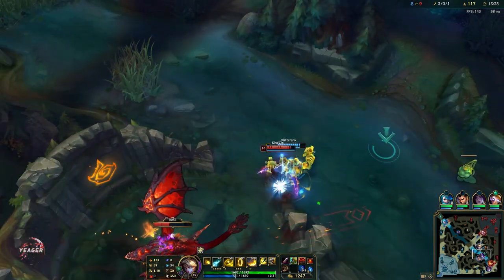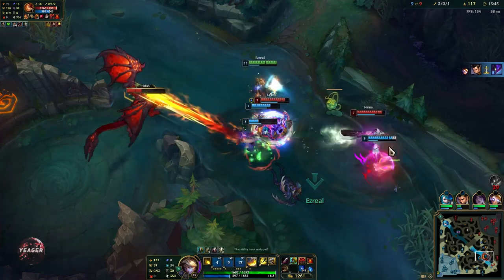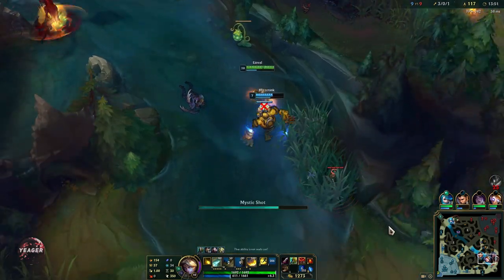You are not a split pusher, so you don't stay in the sideline. You can go and pick up wave stock but you want to stay with your team. Stay in the backline in fights unless you have a numbers advantage or you are super fed.